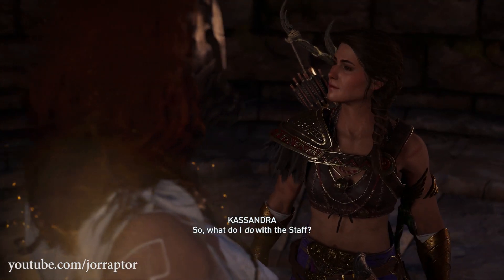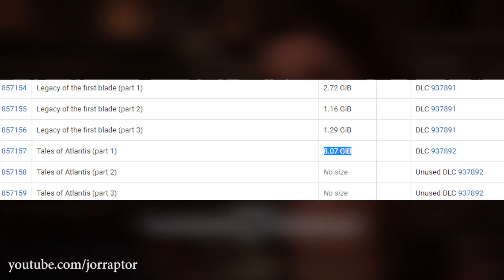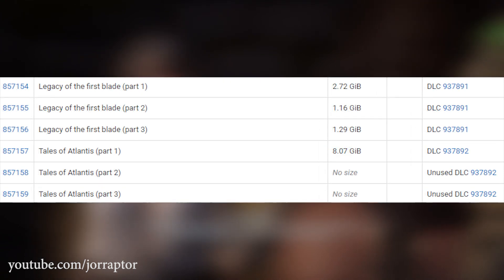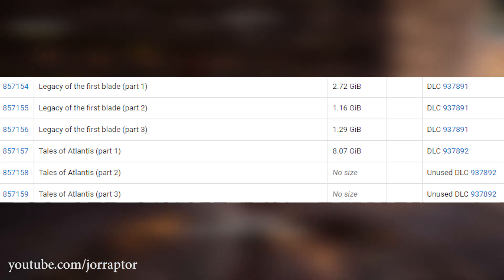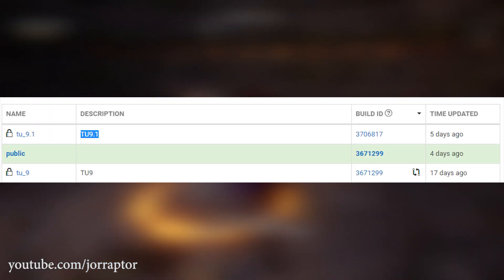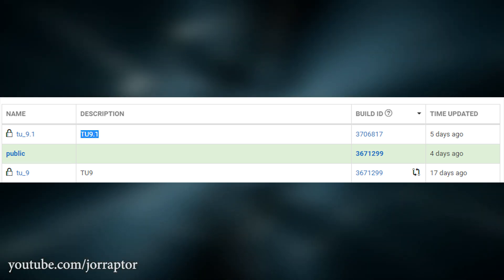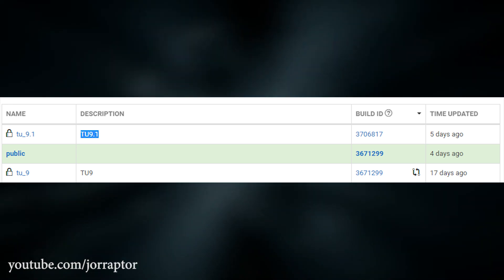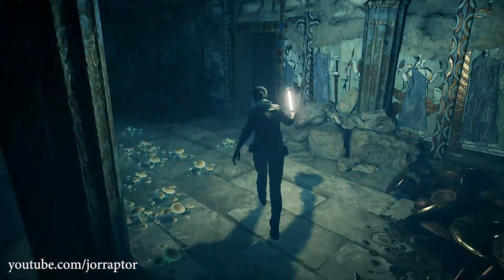We briefly touched on the Atlantis DLC — we now know that the size of this DLC in gigabytes is actually quite big. It's 8 gigs on Steam, though I'm not sure how big it will be on consoles. Compared to the size of the other DLCs, there is a significant difference. We also see via the Steam database that Ubisoft is planning another update soon — a smaller one, potentially version 9.1, since we just had Tidal Update 9. I'm not sure what this update will include, maybe some more Atlantis DLC assets. I will keep you up to date.